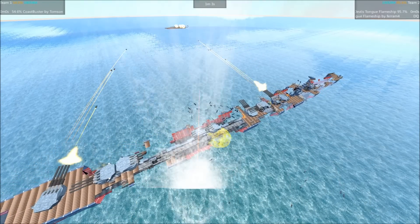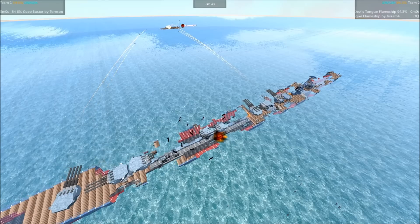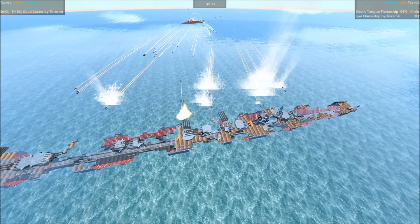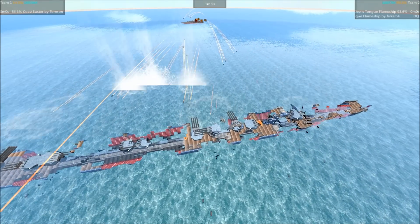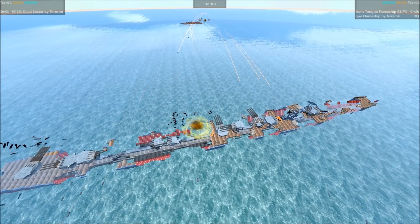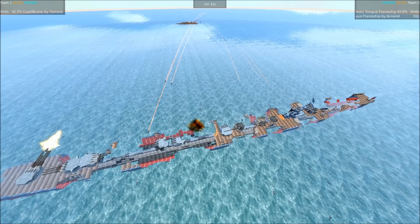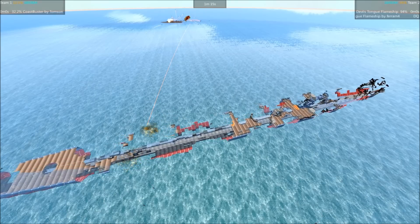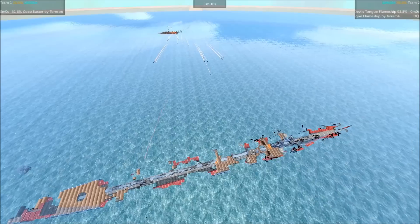Wow, that was fast. The Coast Buster is already too damaged. It still has several working guns, but it's all been ripped apart. That cardboard armor just did not stand a chance against the firepower of the Devil's Tongue.